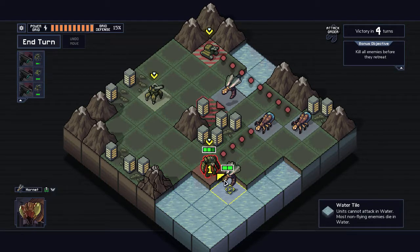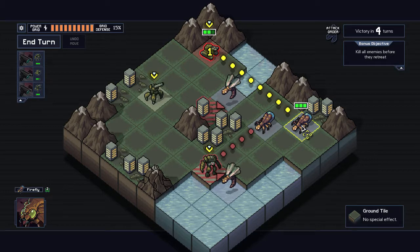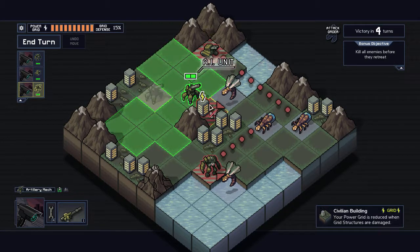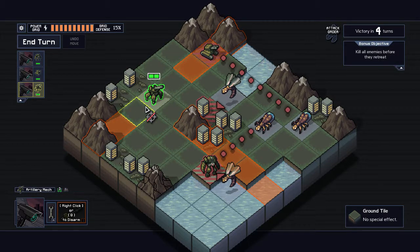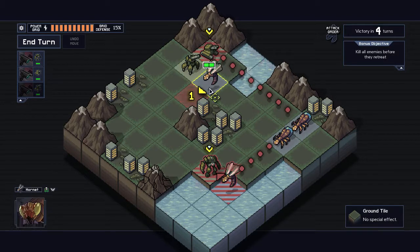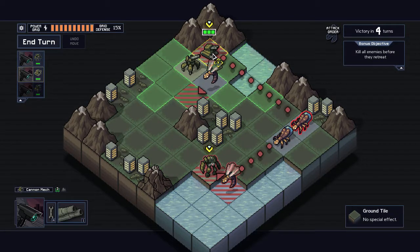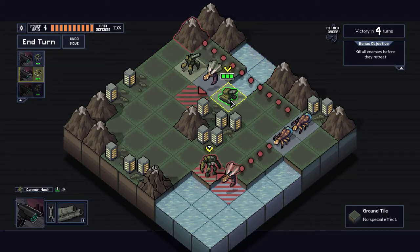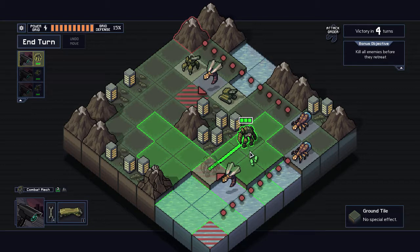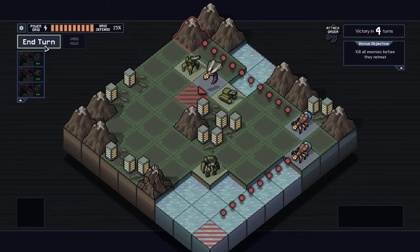We've got one building under attack and two mechs under attack. I move and fire the cannon mech to push enemies away from the building, then reposition the artillery mech. I really feel like I'm playing chess. I make a small mistake but the mech can fend for himself. That ends my actions — one enemy misses, another hits the mountain. All buildings are still active.